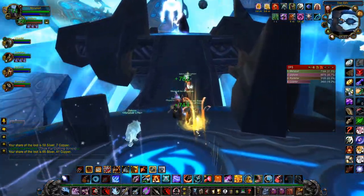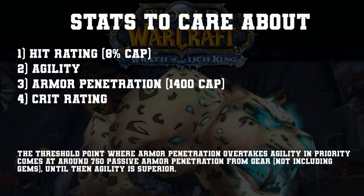Moving on, we'll start with stat prioritization. Hit rating is 164 cap, then agility, then armor penetration, then crit rating. The difference between agility and armor penetration crosses over when you have a passive amount of 750 passive armor penetration.